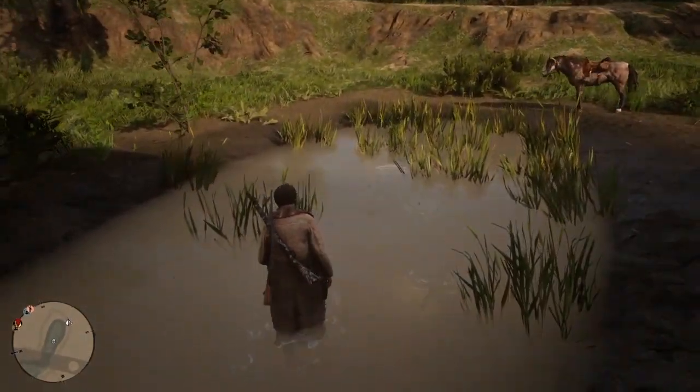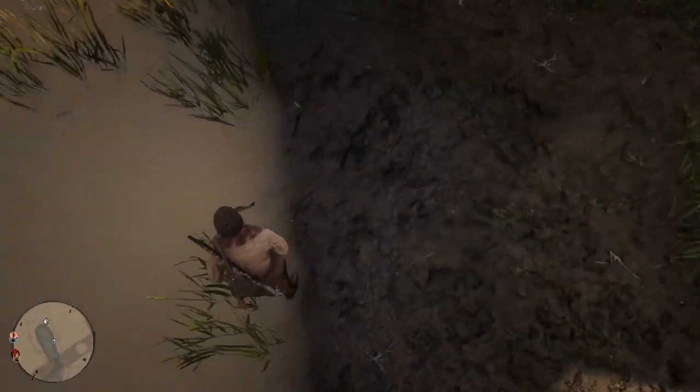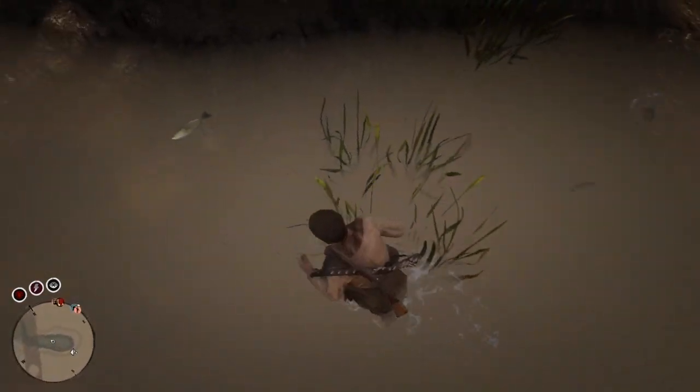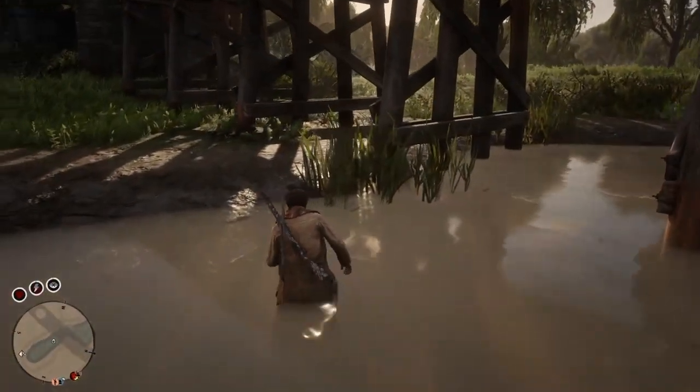When you walk, the fish actually get spooked a little bit quicker and easier than when you're running, so just keep that in mind. Just kind of walk your way through and keep walking around and eventually the fish are going to start popping themselves out of the water. As you can see, we still get the largemouth bass, which is two dollars a piece — so if you hold 30 of those that's a quick 60 easy dollars right there.